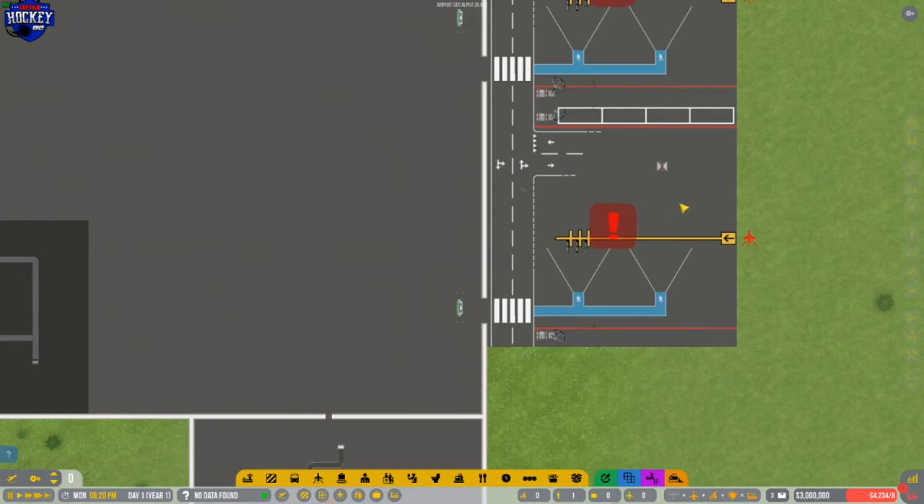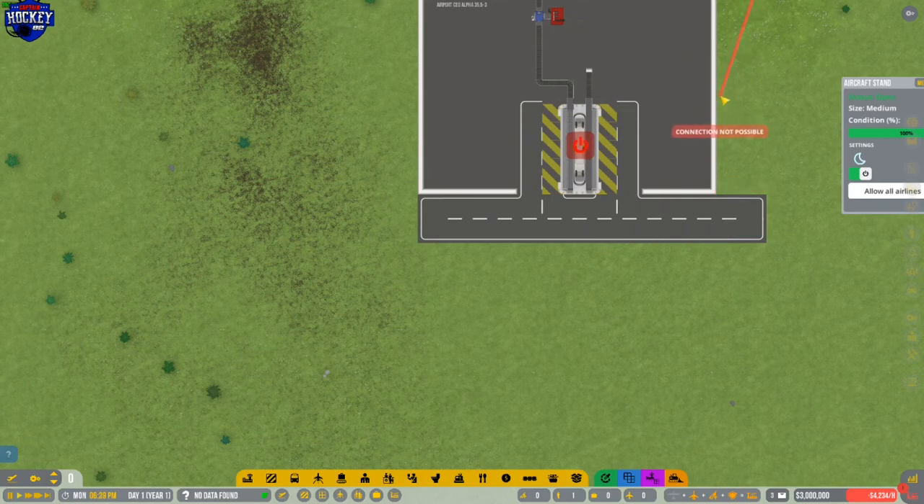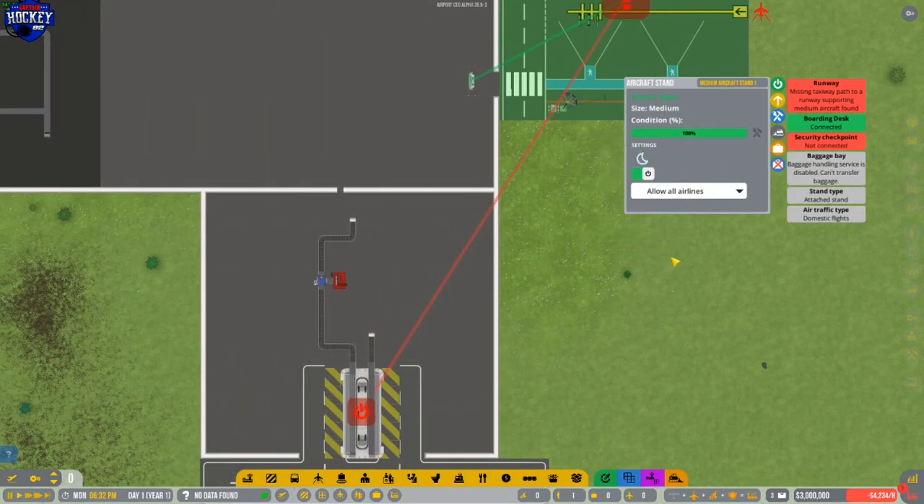You're also going to click on your plane stand, and it's going to give you several options: close stand, open stand, upgrades, repair status, demolish stand — and what you want is, same as with the check-in desk, connect baggage bay. Click that, it's going to give you the same connection interface. Drag it to your baggage bay and click it. At that point, you are ready to go.